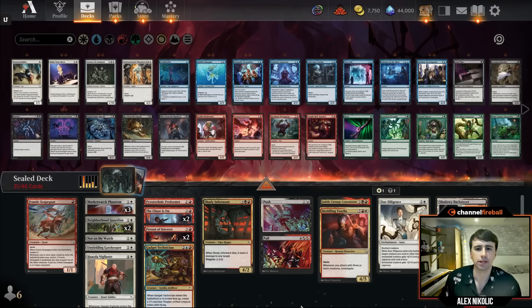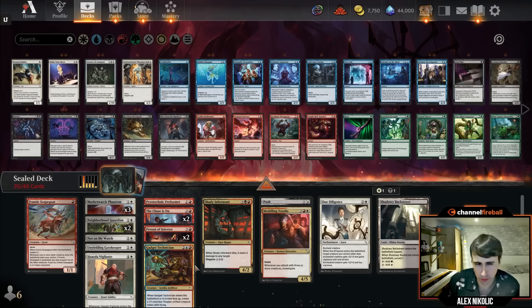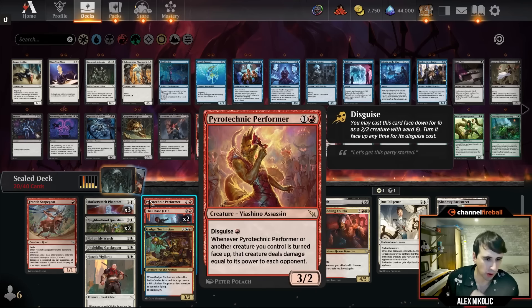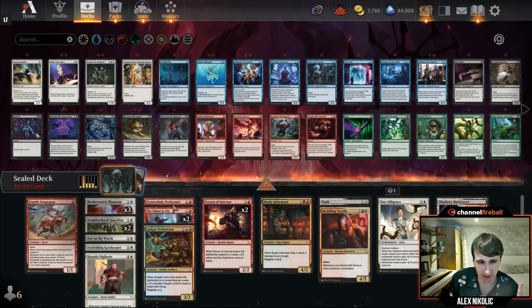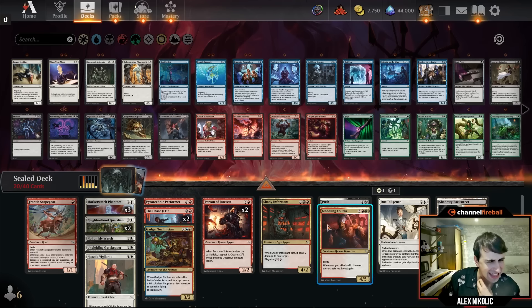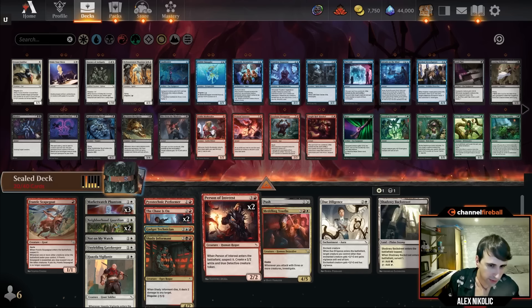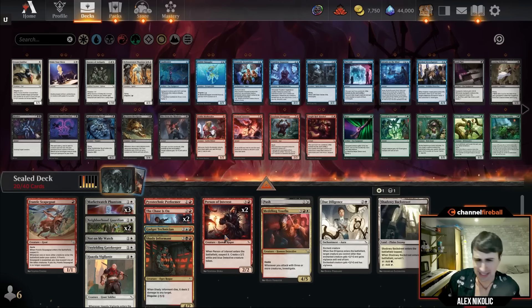I'm going to build the white-X decks: white-blue, white-red, white-green, and see what we have. This is the core of the white-red deck. The things white-red gives us include Pyrotechnic Performer — fine in the deck as a two-mana 3/2 that you cast on turn three, flip up on four, deal them three points. We don't have that many disguise creatures so it's good, but not must-play. We also get Meddling Youths and two People of Interest.